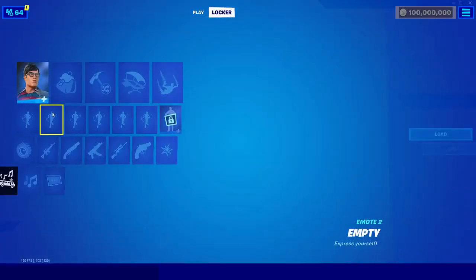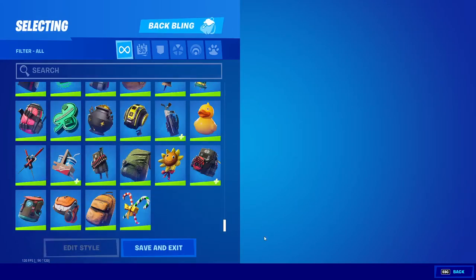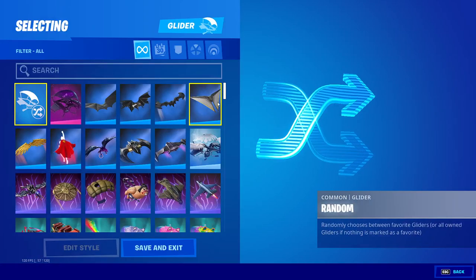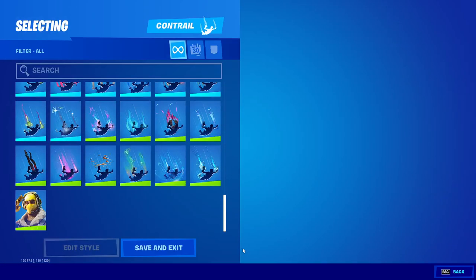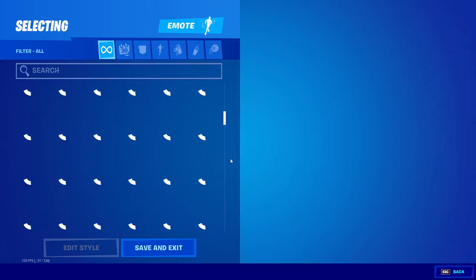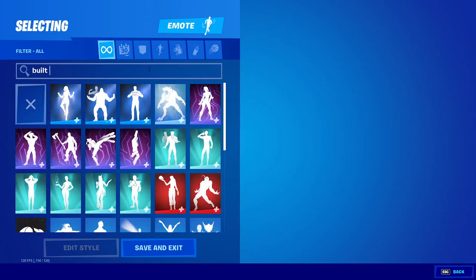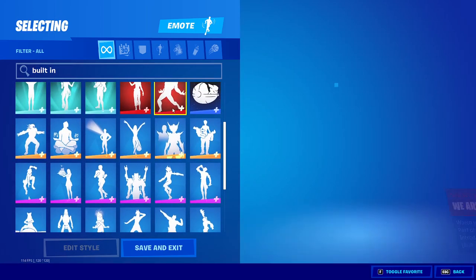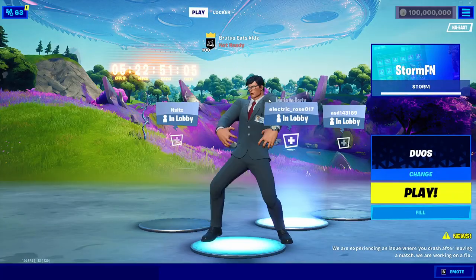You also have all the backpacks, all the pickaxes, all the gliders, all the contrails, and all of the emotes including built-in emotes. To find built-in emotes, just type 'built-in' and it'll give you a list of all the built-in emotes you can do on any skin you want.